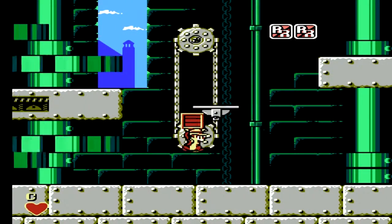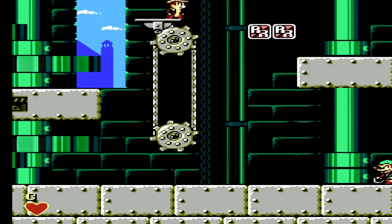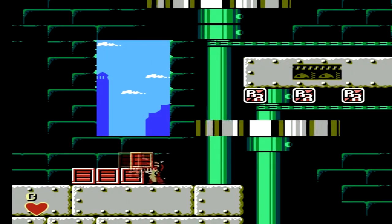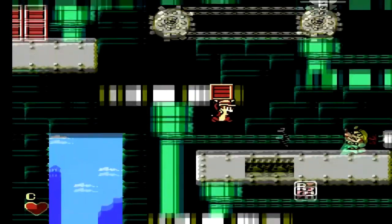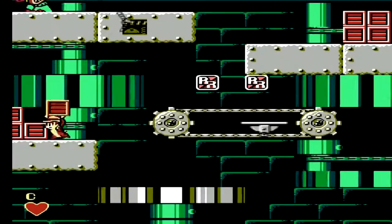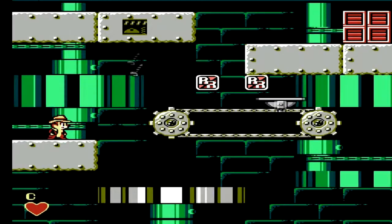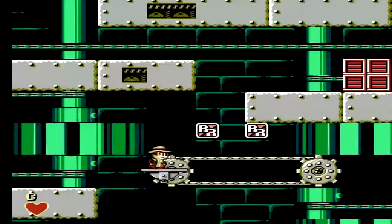We've got a bit of a mining theme going on here in the clock tower — strange but true — and mice that are electrocuting themselves like Megavolt from Darkwing Duck. Very interesting enemy design. But that's Capcom for you, and very well done for your old games at least.